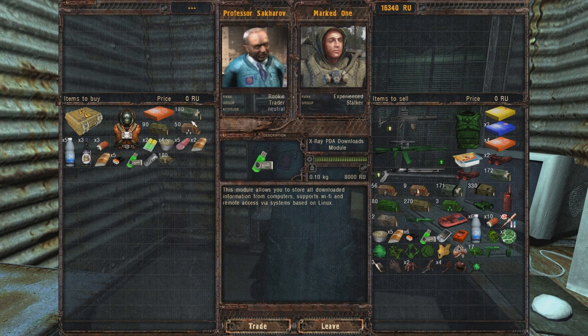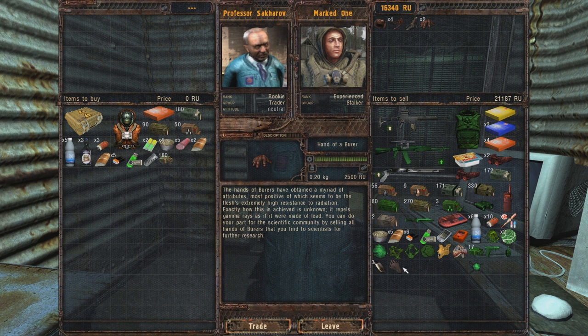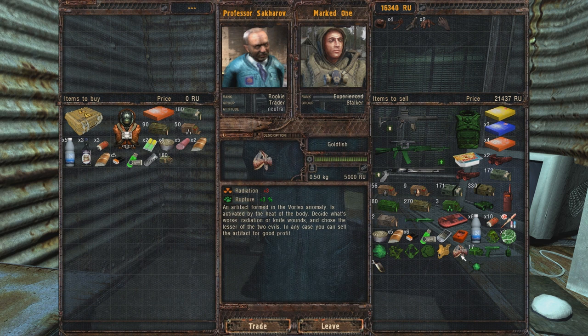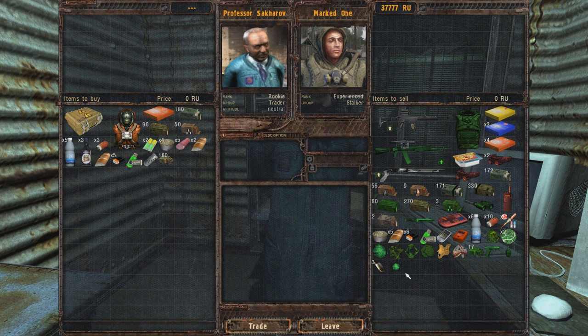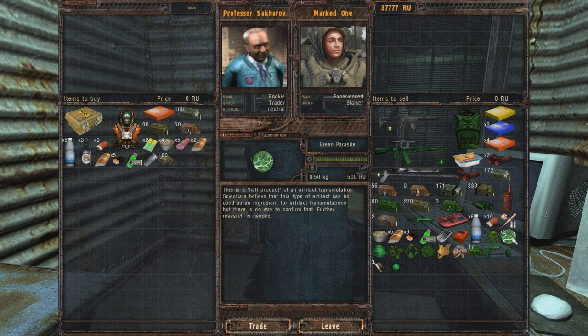So he's got nothing. Where's the recipes then? The lovely thing is I can sell him this. 21,000 rubles. Goldfish, meat junk - trade. Should I also sell these? Ingredient for artifact transmutations. Well, I'm going to keep them then.